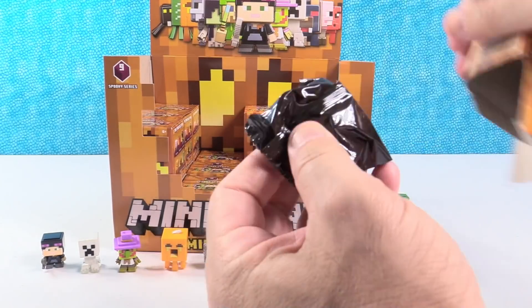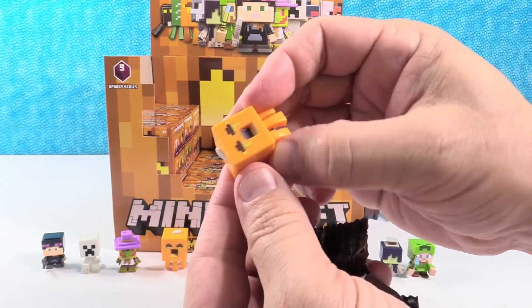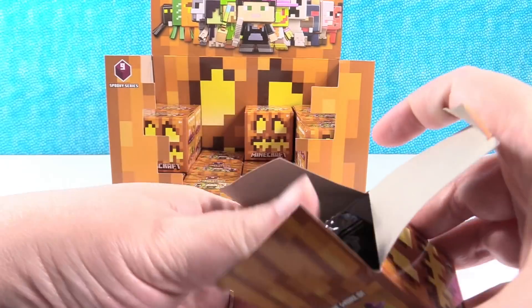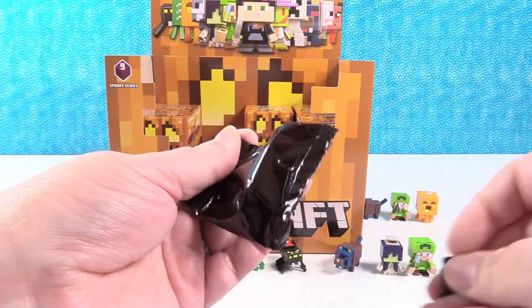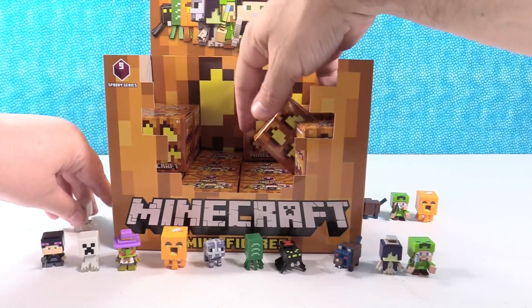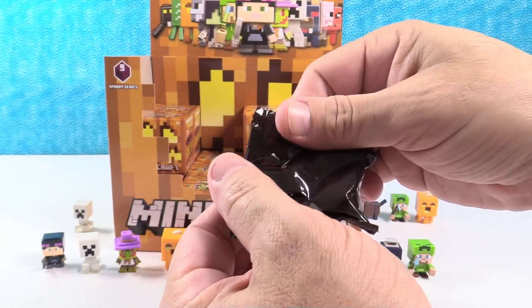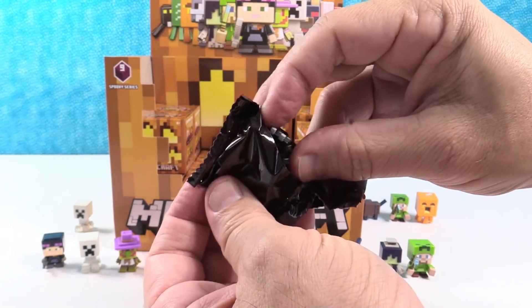Okay, so Skelepig and Infernal Cow are the two animals we still need. It's a Pumpkin Palooza — it's a candy pumpkin. Spectral Creeper — where's your face? Creeper's gonna creep. That was my first duplicate. Was it? Good job Shannon.